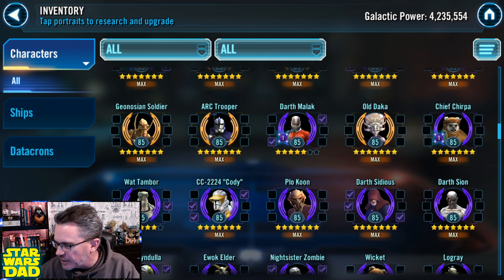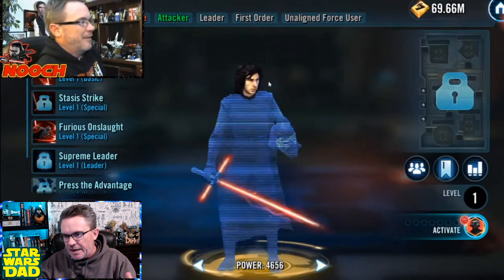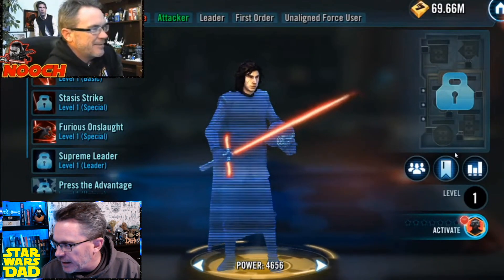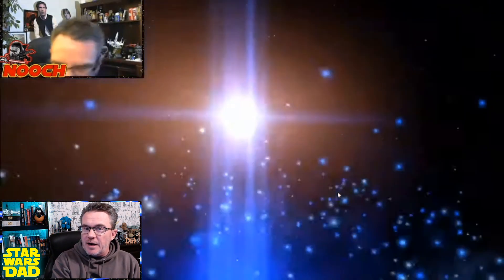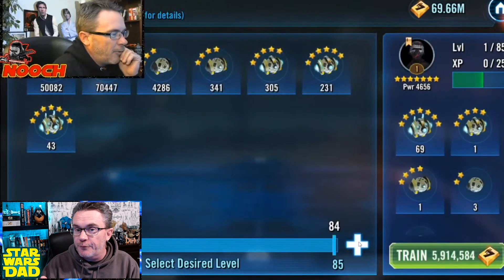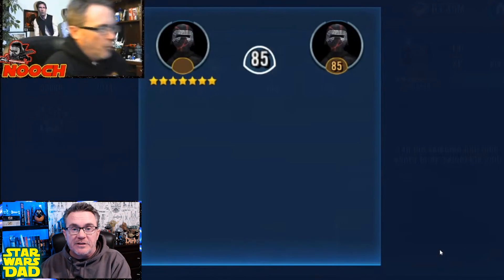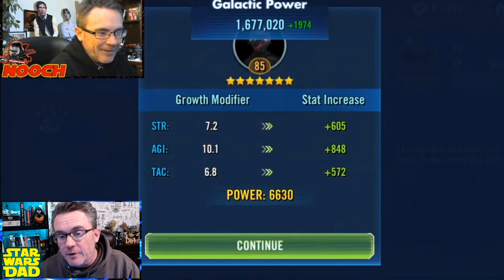Let me show you something here real quick. This is a little video of me unlocking — this is me back in the day, at 9 months and 20 days of my Star Wars Dad account — unlocking Supreme Leader Kylo Ren, and this was free to play. So while I was farming the tickets for Supreme Leader Kylo Ren and while I was finishing up Finalizer, I was farming all of his gear, I was hoarding all the Zetas, so that at the moment I unlocked him, I took him to Relic 4 and I activated all 6 Zetas. The day I unlocked him, free to play.